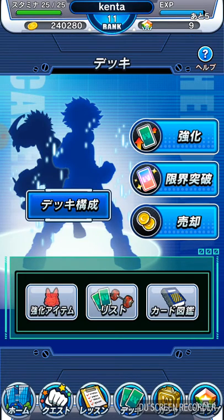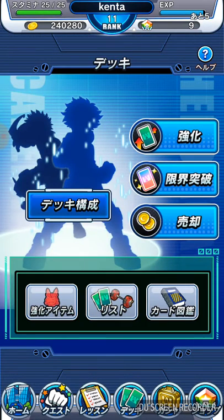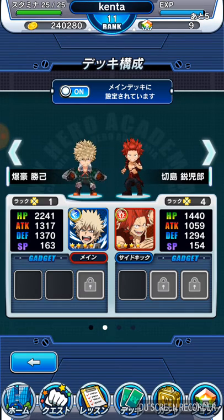We're going to click on my cards real quick. You use cards, coins, and everything to upgrade the characters — these little red items at the bottom, like All Might gummies — you can upgrade your characters. Right here it says off, meaning the team with the little explosions above and below it is the team you are not currently using. But Kirishima and Bakugo — that one's on, so that's the team you're going to be using.